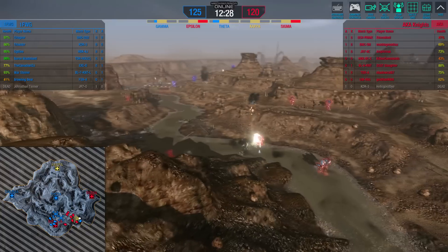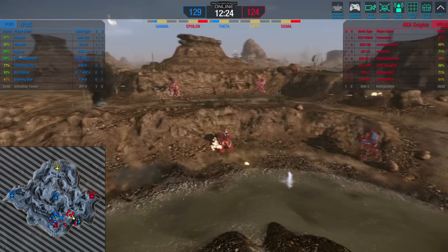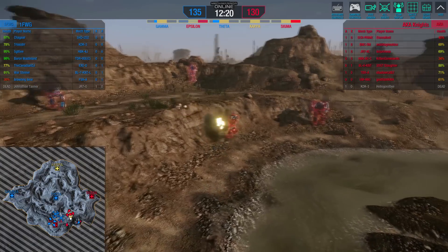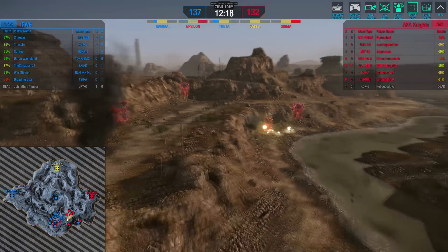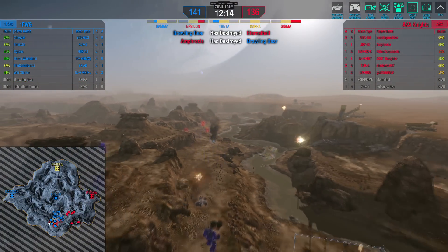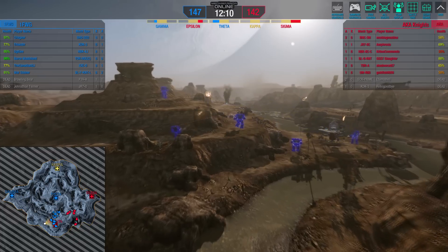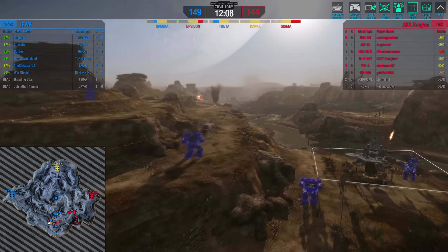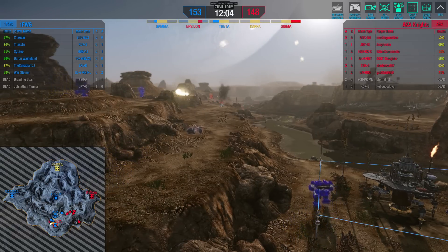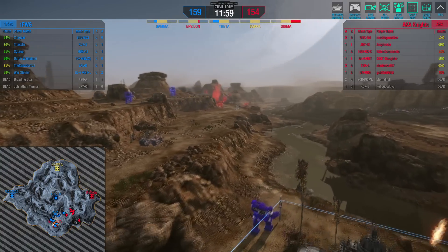We can see those LRMs actually coming into fairly good use here, as they pound this Hunchback 2C back into position, taking off some of his weapons. Let us pull back here and see the positioning of 1FWG, as both teams claim one more kill. It's still a fairly even fight, although 1FWG does have the advantage in health right now, with two of Knights under 50% health.